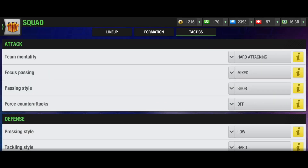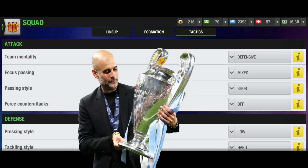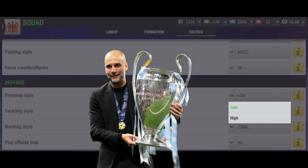Now let's talk about the perfect tactic for 3-1-5-1. For team mentality, use Defensive — this helps you concede fewer goals and score through counter-attacks. For focus passing, go Through the Middle, since you have five midfielders. Passing style should be Mixed so your players can pass every possible way, and Force Counter Attack should be turned on.